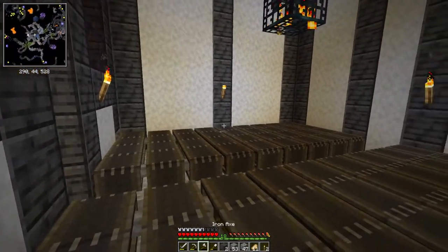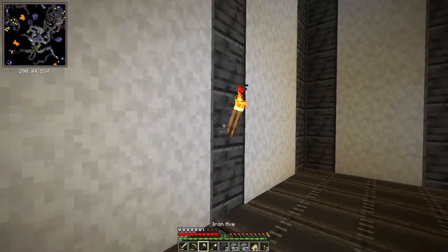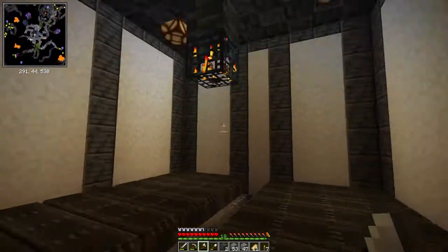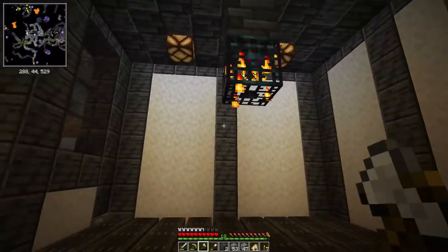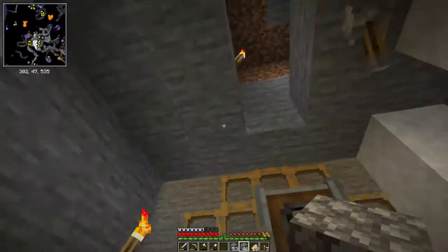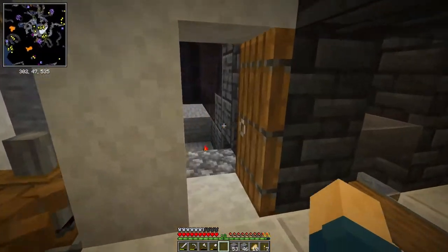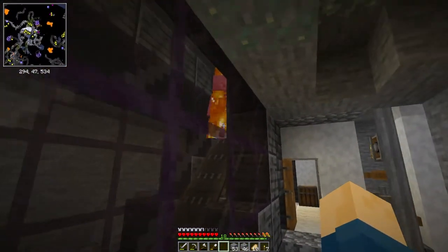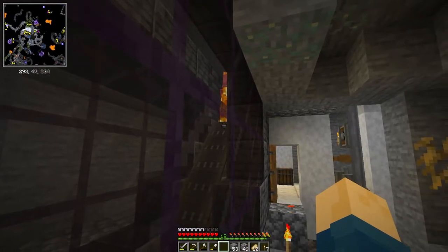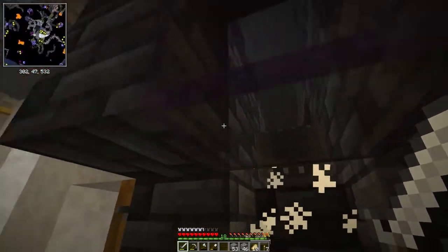Okay, the moment of truth - let's go ahead and remove some of these lights and see what happens. All the torches - there we go. Go ahead and turn the lights off, turn this on and see what happens. Okay, that might be a little bit too powerful. Yeah, that's a little bit too powerful - we're not going to get any XP that way.